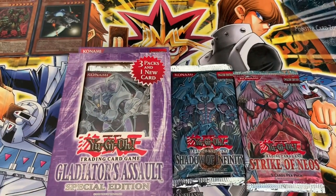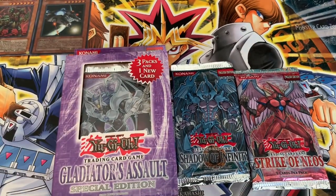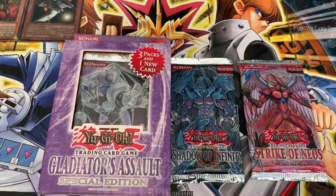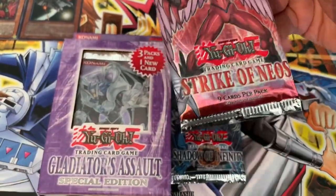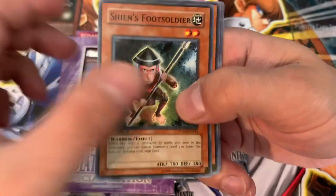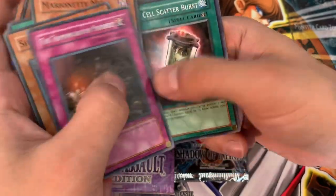Now we have to make a decision: do we open the Gladiator's Assault as well? I think we may have to. So I've decided I'm going to finish this one off with a Strike of Neos, but I'm still going to get into the Gladiator's Assault — can't end like that. Maybe we're going to get a Grand Mole here? Just got one graded, and spoiler alert if you haven't seen my PSA sub yet — got a 10 on it, Pop 5. Shout out VJ. Marionette Might. Synthesis Spell. Electric Virus. And Transmigration Prophecy. Dang.